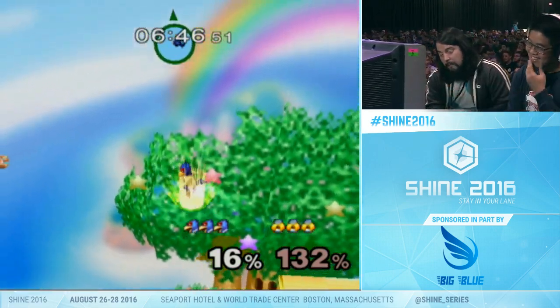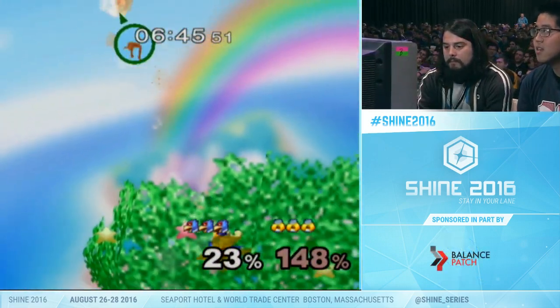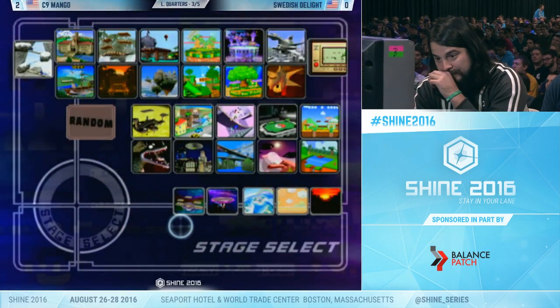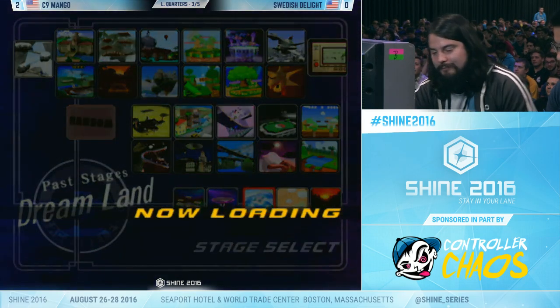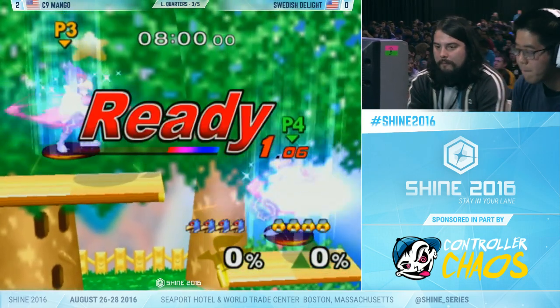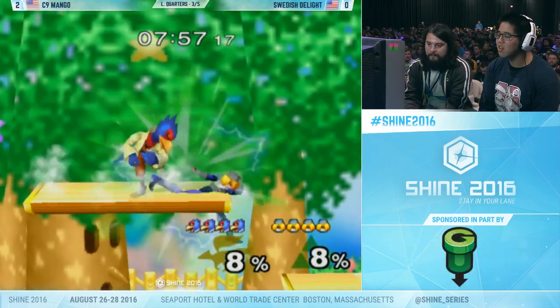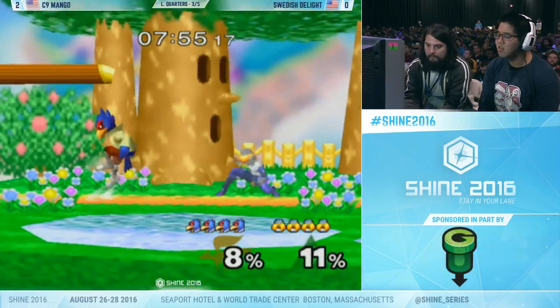Shines right before the shield — shield grab. That's the craziest call-out. He had the charged up smash to start the game off and then the up B to close that stock out as well. Swedish committing to that neutral air which stayed out for a long time — couldn't get too much aerial drift in that position. Great recognition from Mango.